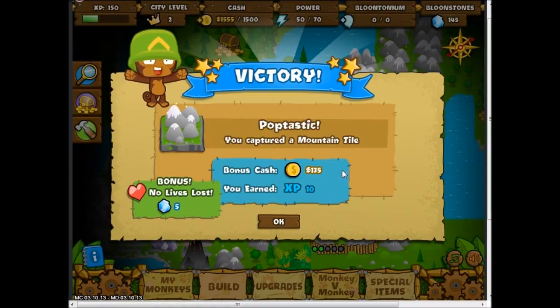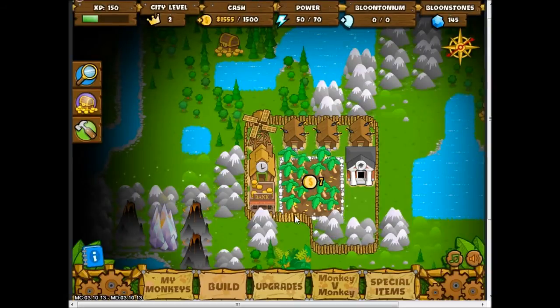Poptastic! You captured a mountain tile. Bonus cash: 135, and no lives lost — extra Bloonstone, blah blah blah.